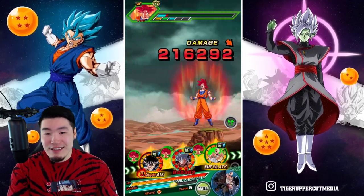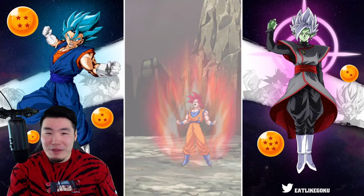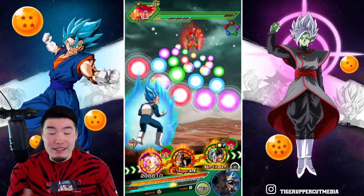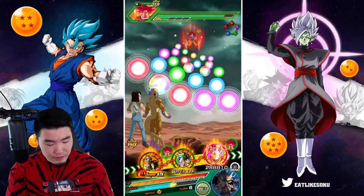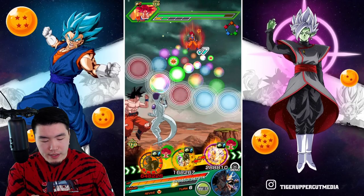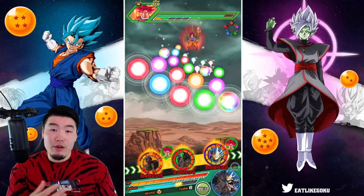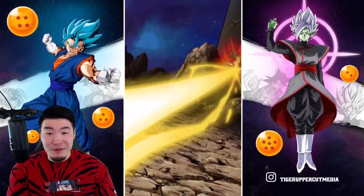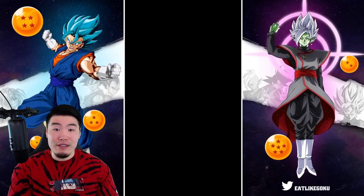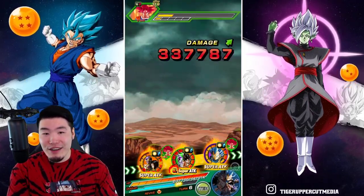How big of a difference does the Roshi and Tien make. My AGL UI was getting somewhere around 5.2 million before I added these guys to the team, and now they're getting over 6 million — that's a huge difference. I'm going to let Frieza and 17 still attack first, just because I want to make sure they build up their passive and max it out before we get to UI Goku. Once we get to UI Goku, he's going to be hitting really hard. I'm probably going to have to pop an item on the STR one to make sure we don't die, but I'll try to limit items.